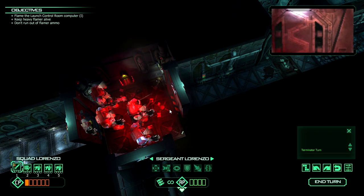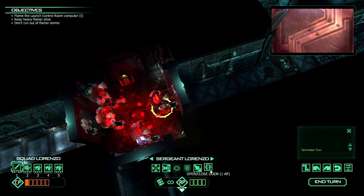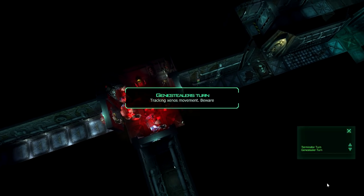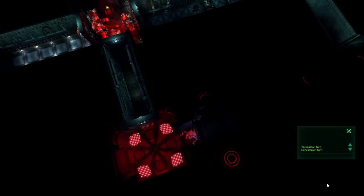I'm going to move the Sergeant forward one more. That door — I could technically use the CP to open the door actually. Yeah, I'm going to do that. So there you go, he's got a nice brooding look down the hallway. And then I'm going to press end turn. Some Genestealers are going to teleport in and we'll see what they decide to do. I'm curious if it's the same every time.